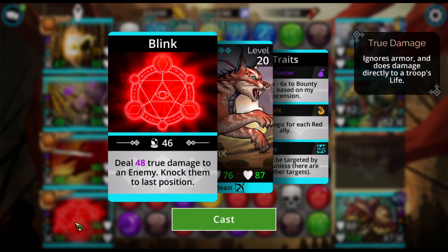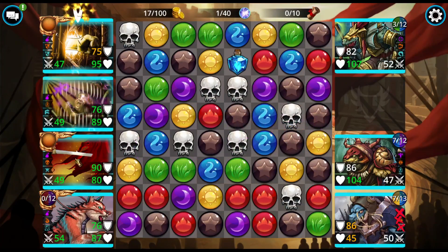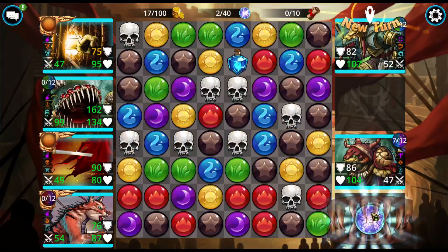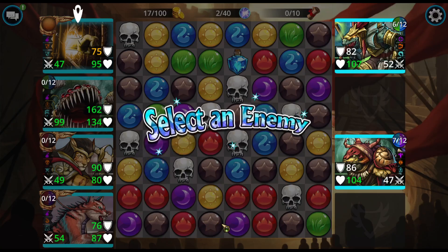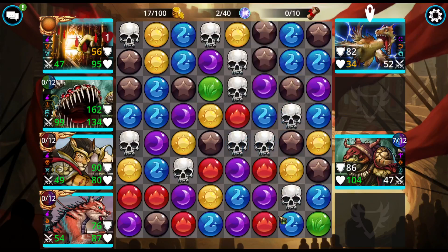Actually, I'm going to do Rift Links. Rift Links is going to hit this one and knock it to the back. I'm thinking we cast on this guy at the end here because if it didn't devour, it would have damaged the armor, and then we could have just dealt with him when he got up to the front.